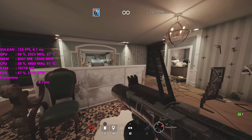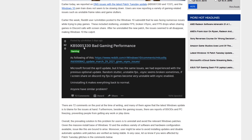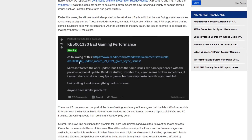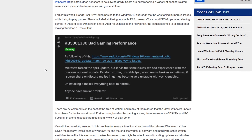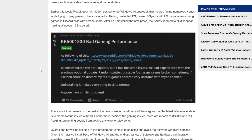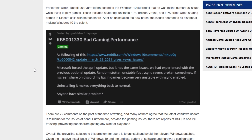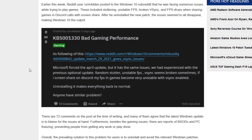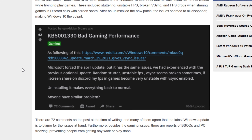You may or may not be having problems because of this issue, but it's been pretty widespread and talked about a lot over on various subreddits. The update in question is KB5001330 and it's causing bad gaming performance. Reading this post on Reddit, it says Microsoft forced the April update but it has the same issues as the previous optional update — random stutter, unstable FPS, V-Sync seems broken sometimes, and if you screen share on Discord your FPS in games becomes very unstable with V-Sync enabled. Uninstalling it makes everything go back to normal.